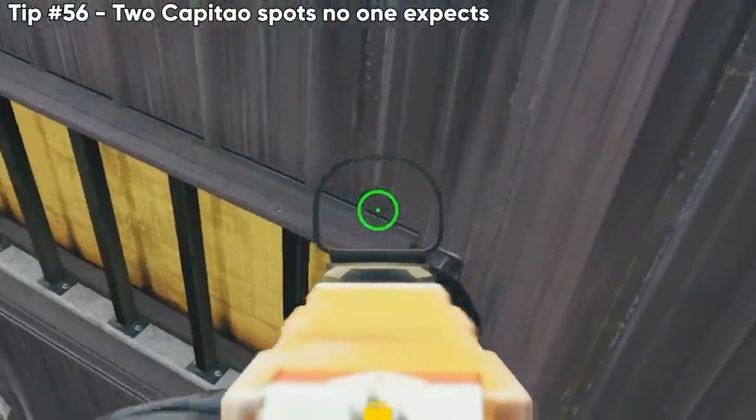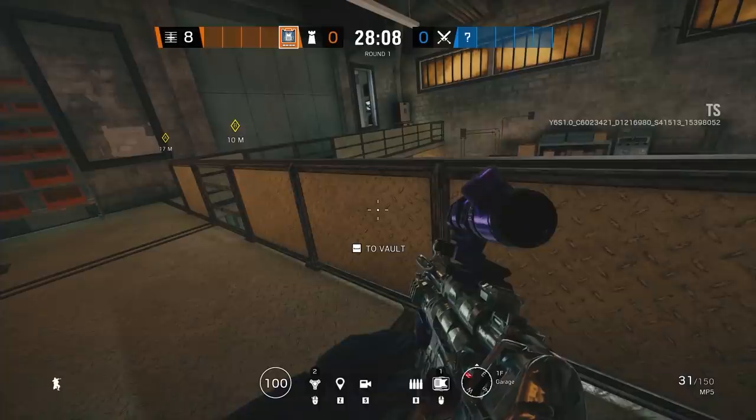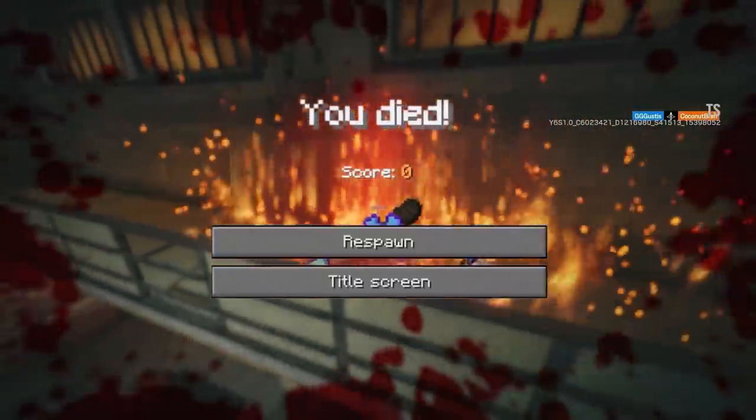A more common situation is anchoring on catwalk, so here are a couple of really good Capitão bolt spots — first one on Clubhouse, second one on Villa — to take out anchors in really common spots.